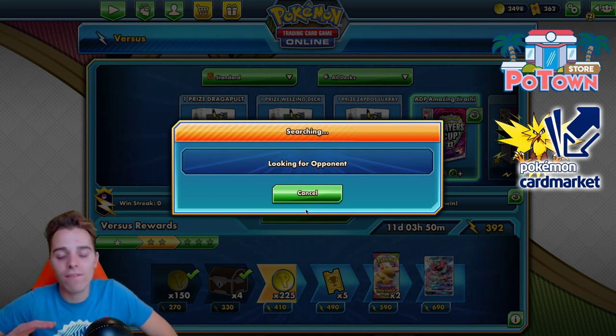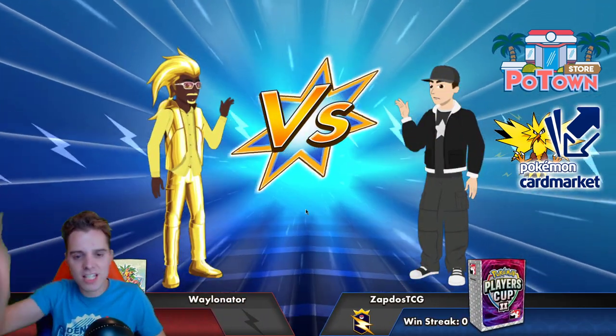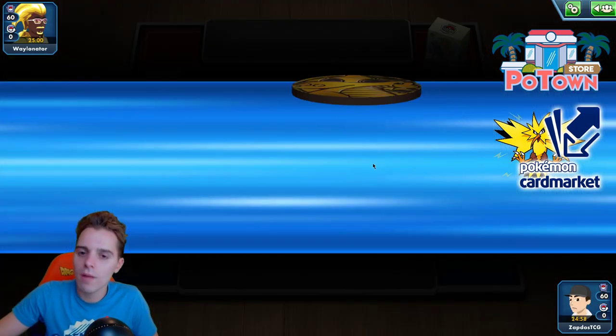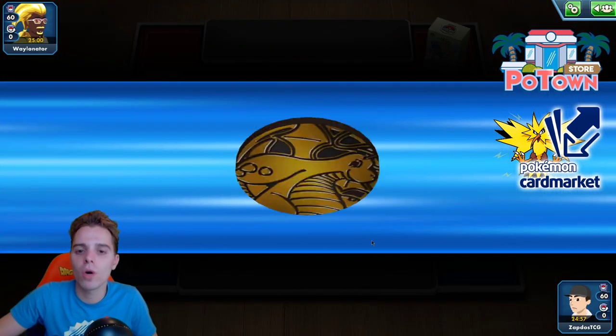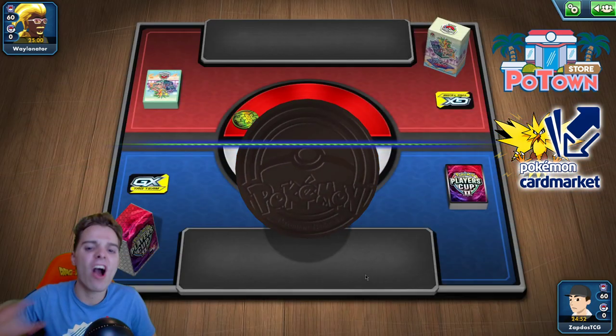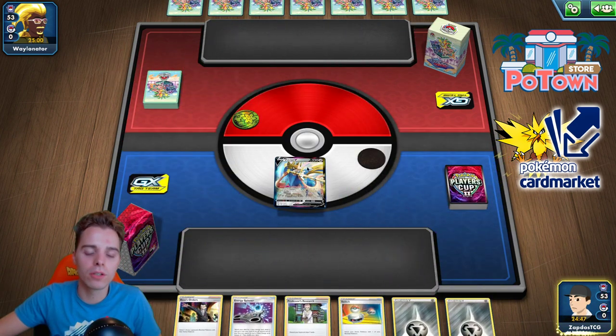This deck doesn't have any terrible matchups — it can technically win against everything. The main thing you need early on is an attachment onto your ADP. Be careful of decks running Crushing Hammers, so wait with attaching your Water Energy until you are ready to strike. Always go first with this deck, because that way you can rely on Intrepid Sword. If you have the Amazing Rare Jirachi, you can sometimes get an energy on top of the deck to Intrepid Sword that.